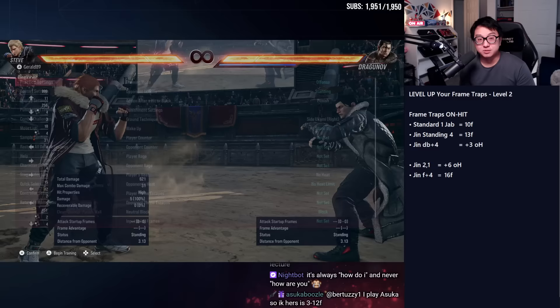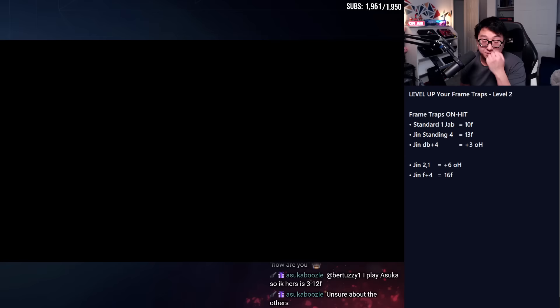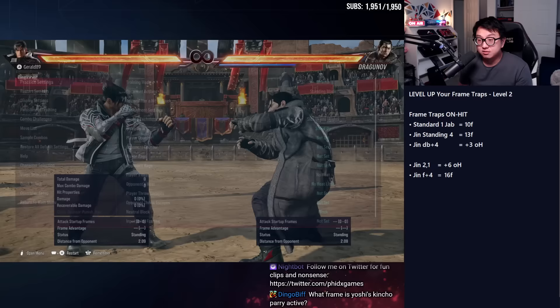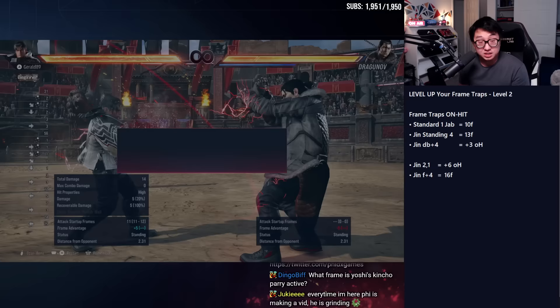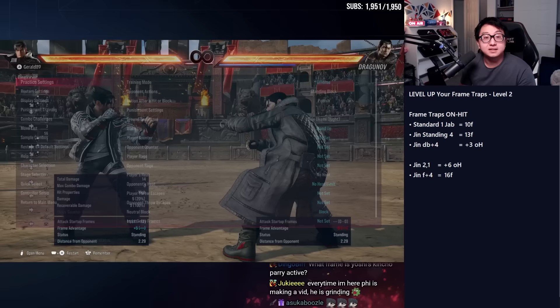That was all the basics of frame trapping on block. Let's talk about frame trapping on hit. We did technically do the jab on hit, but demonstrating this with Jin is much more effective. Jin does have plus-frame moves on block — he has the electric and running three — but Jin has a lot of situations where he benefits from frame trapping on hit just for the sake of example. Running three is plus six, and wind-god-fist electric is plus five. But if you're a beginner, these techniques may be harder to execute, so let's talk about the ones on hit.